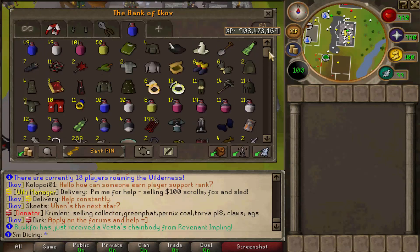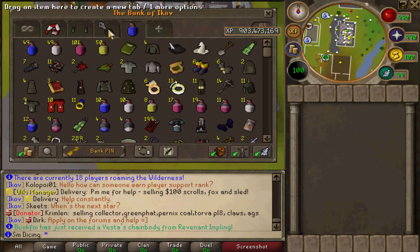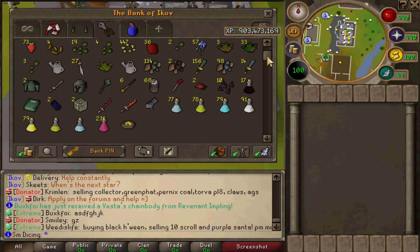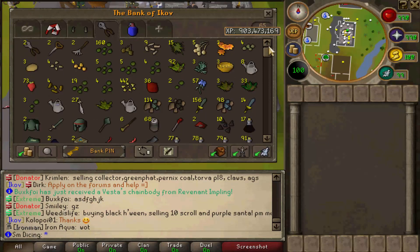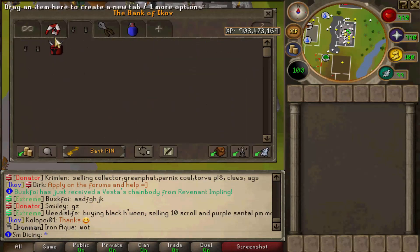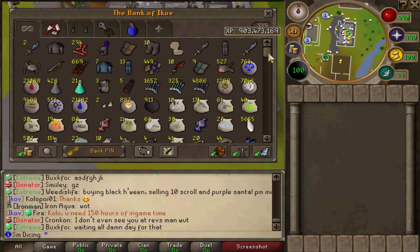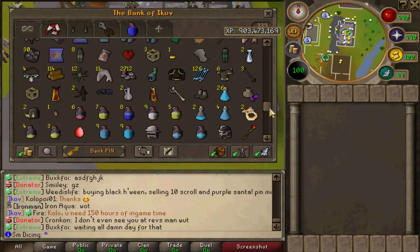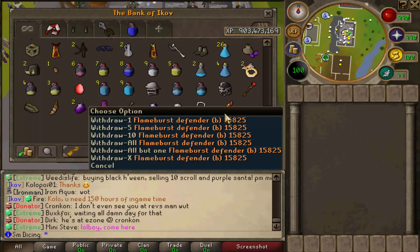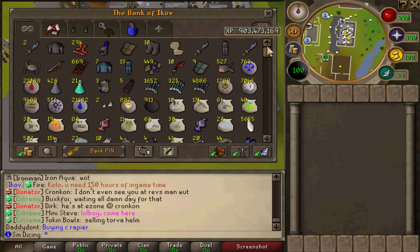I will organize my bank for you guys hopefully in an upcoming video. Some of you are like 'your bank's an eyesore,' and I'm like sorry, it's what works for me. I have a little farming tab here with some extremes and stuff to make overloads, to get that 100 overload requirement for the Comp Cape. A tab to put brawlers in when I start camping revs. And evidently the Flame Burst Defender is like 100-200 mil, so there's a diamond in the rough there.